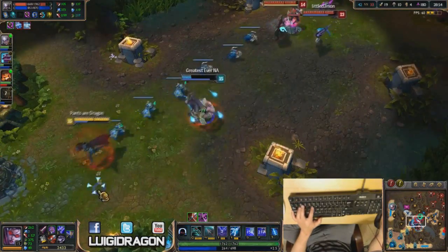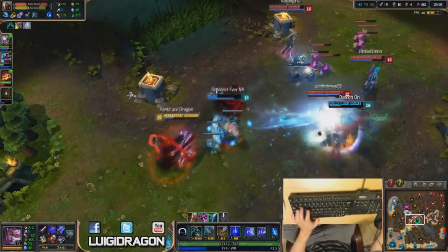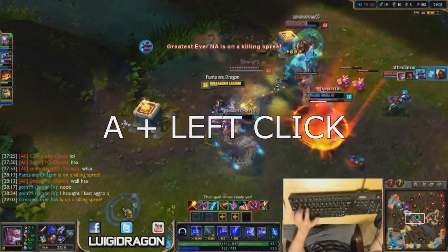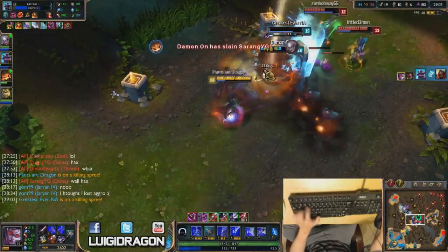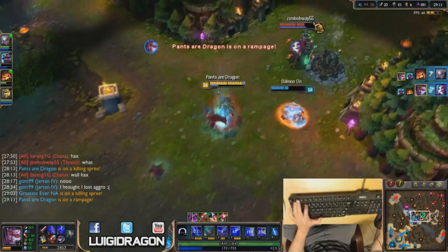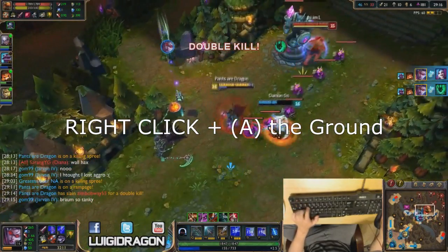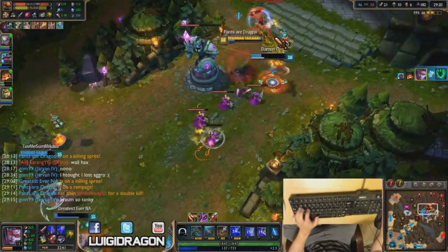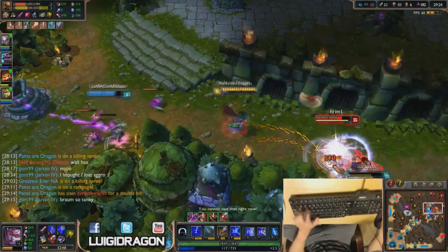So how do I auto-attack as an AD carry? I use my right-click to move around, and my most important tool is the A button, which hits the nearest enemy closest to you. Since everyone's trying to kill you, you're guaranteed to hit someone in front of you. I also use this when I'm kiting — it's easier to right-click backwards to kite, then use A plus left-click on the ground, rather than right-clicking the enemy and repositioning your cursor backwards, which makes your cursor go everywhere.